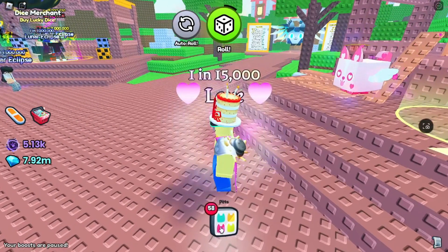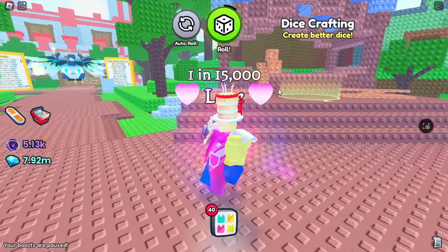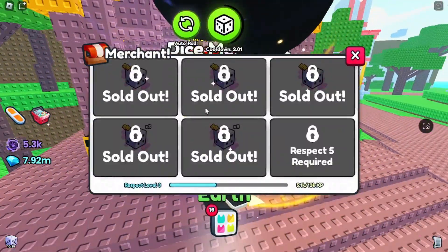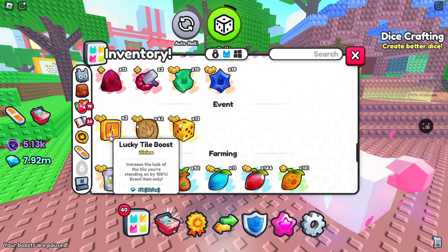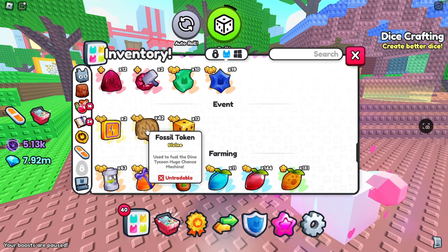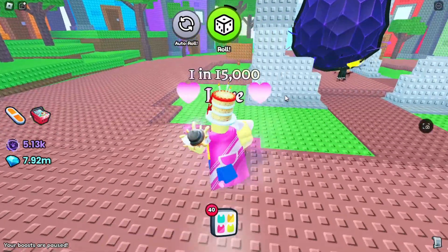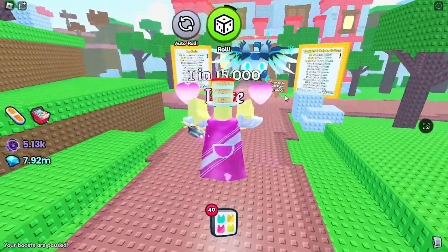All you can do with it is craft the Lucky Dice — boom, there we go. Now it will appear in your inventory. You do actually get the Lucky Dice just by buying from this shop. It's kind of like the Lucky Towel boost, which I still keep around, and also the fossil tokens — I don't know why I keep those either.